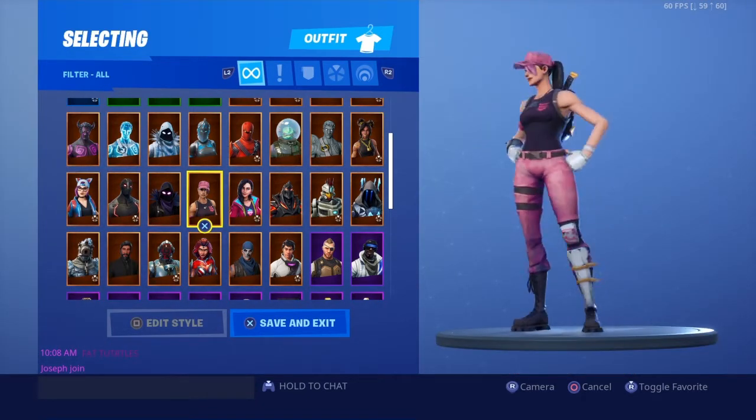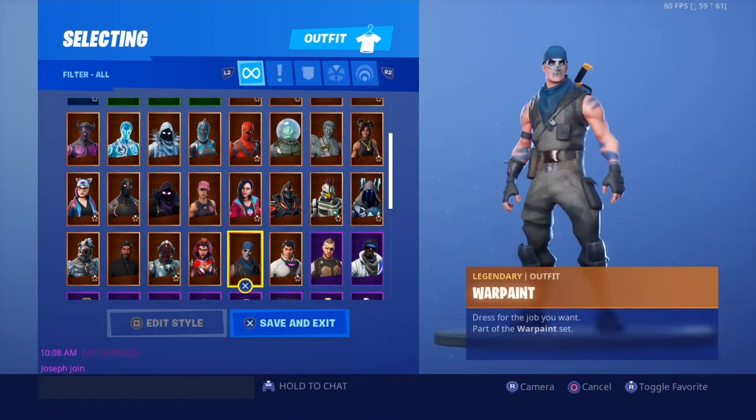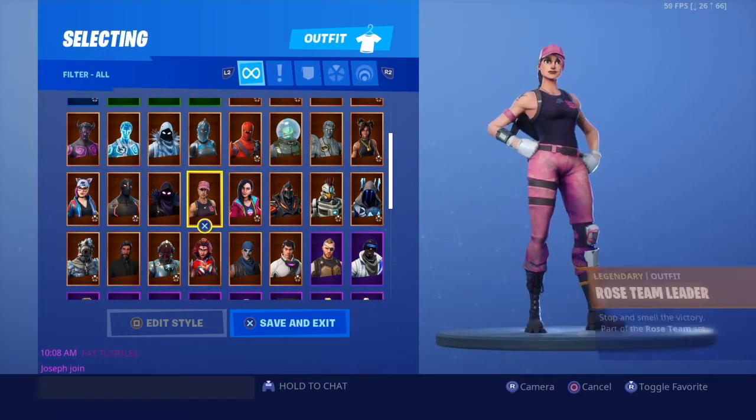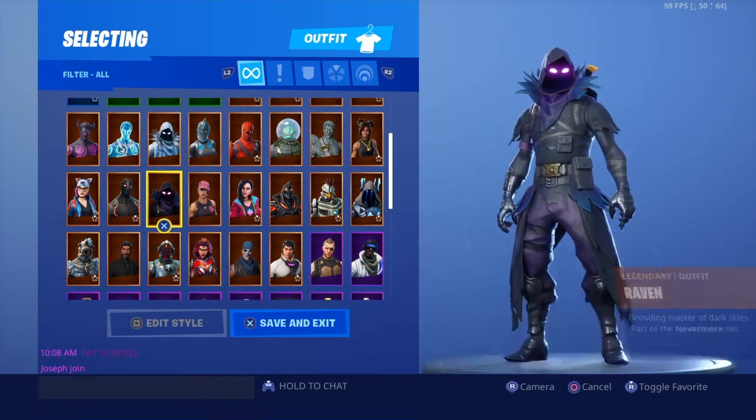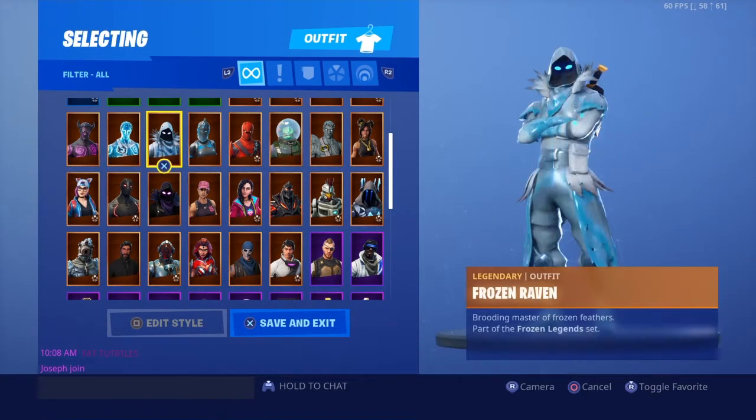Rose Team Leader is from Save the World — if you purchased it you got this skin and another skin called War Paint, plus a glider and pickaxe from it. Then there's the Raven — I like the original black version better than the other variant.